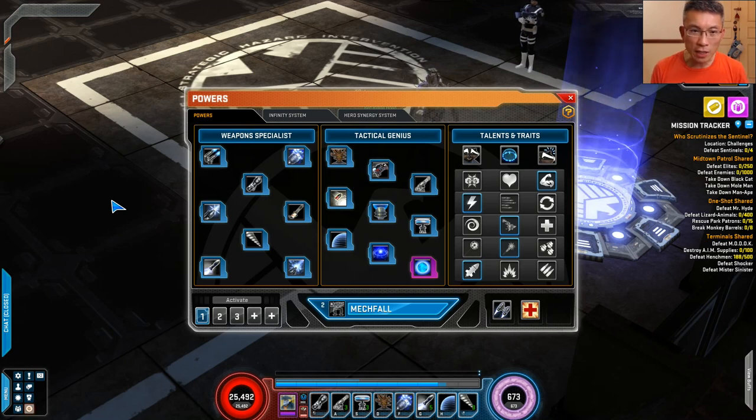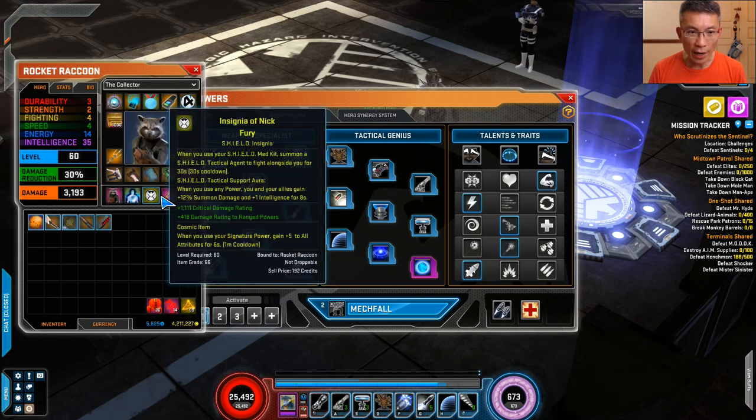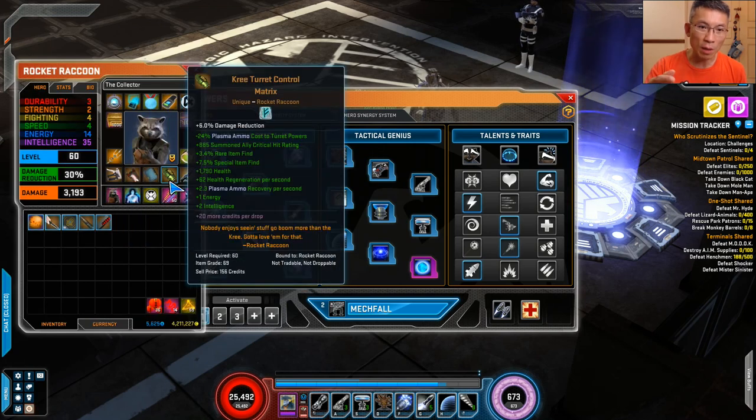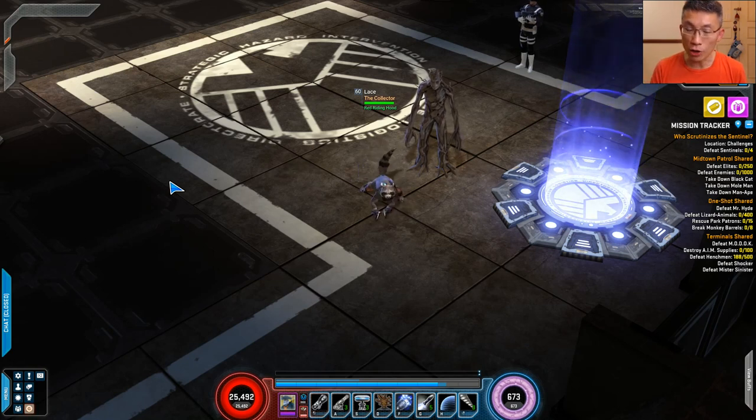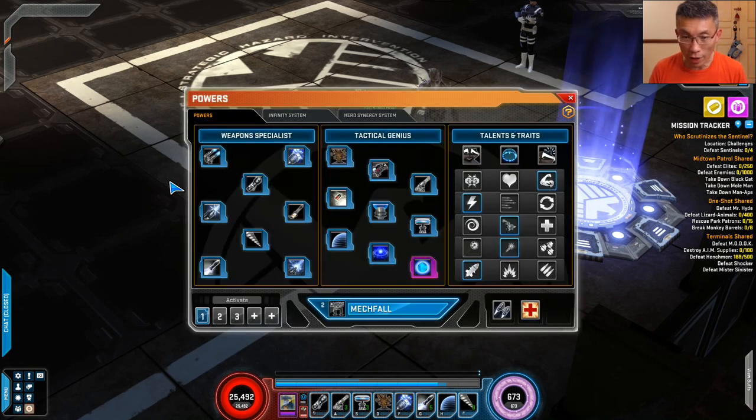Interestingly, after the rework there's something called summon ally crit hit rating — I haven't seen that before. I think they are slowly introducing stats specifically for pets, which could be good. So just look out for all these nuances when you try to build your summoner. The key point: only the crit and brutal go to a pet.